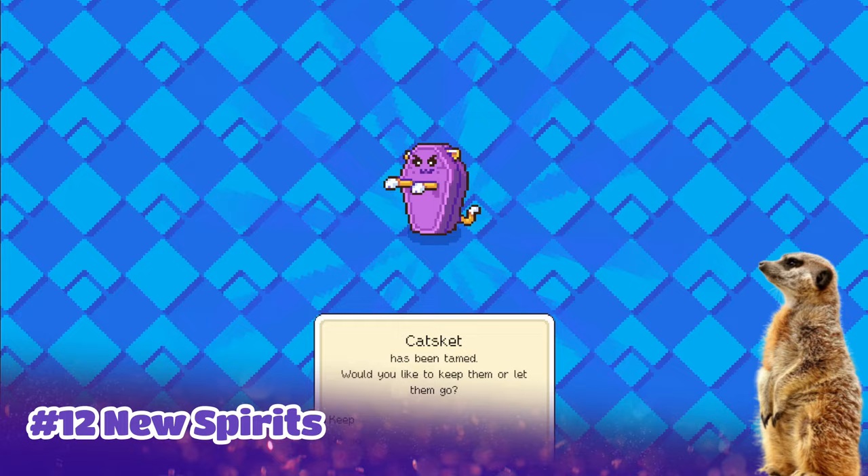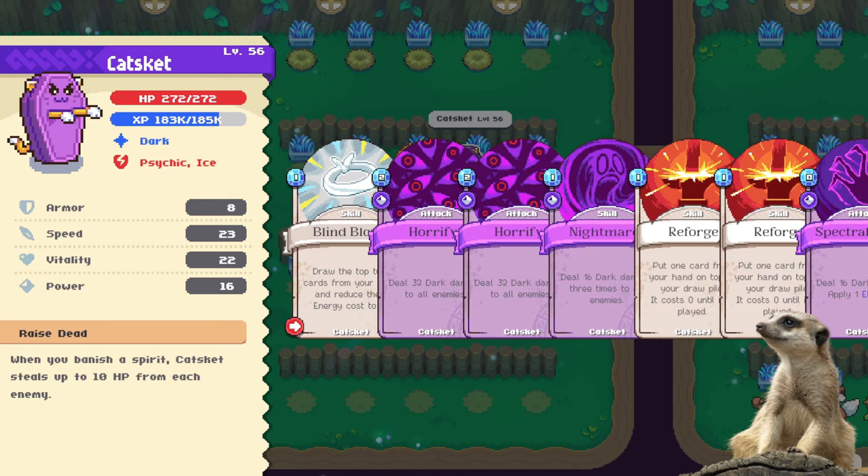Number twelve: three new spirits are also added to the game. The first is Cat Skid, a dark spirit with a "Raise Dead" passive — it deals 10 HP for every spirit that you banish in combat. Another one is Bone Fire, a fire spirit with a "Combustion Engine" passive.